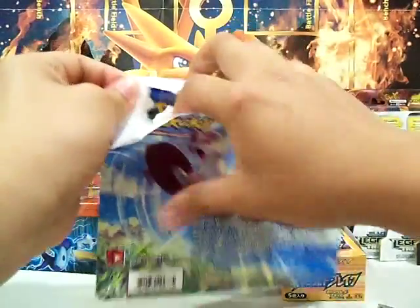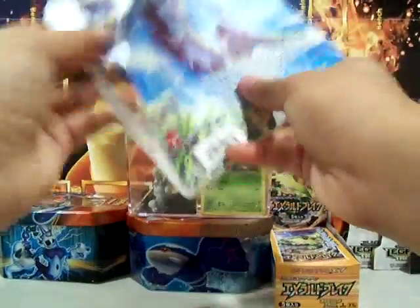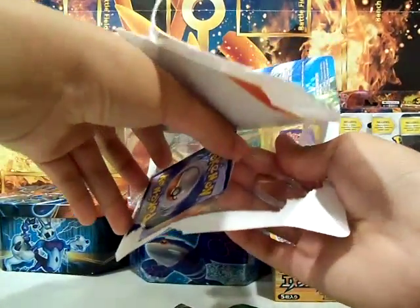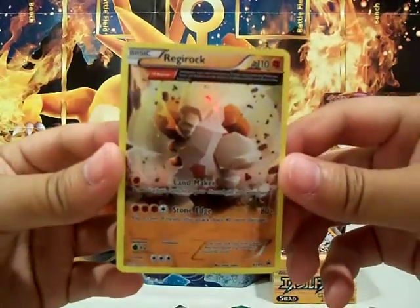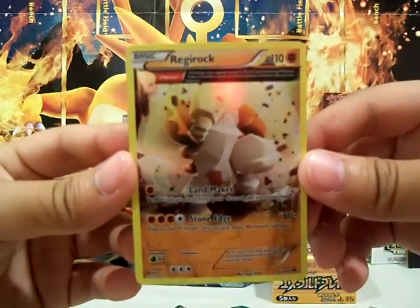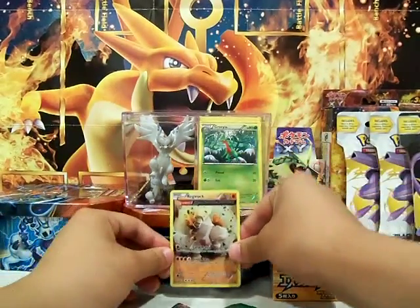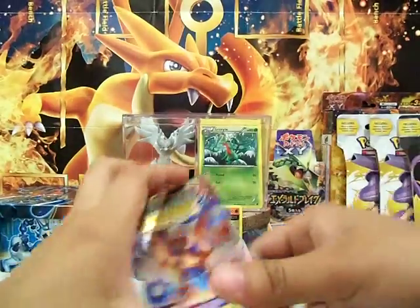These are always a pain to open. Alright, so there come all the pegs — pop out the coin, and now for the promo, which is always the hardest. A Regirock promo card with Landmaker and Stone Edge. It looks really awesome. I like the promo — how it's all holographic at the top, and it's an Asian trade card too. Let's set that down there. Our Froakie coin and three booster packs.